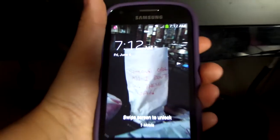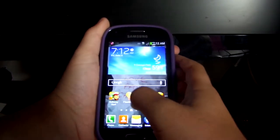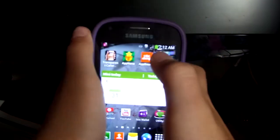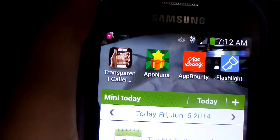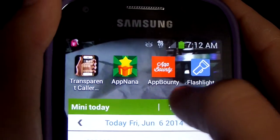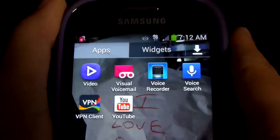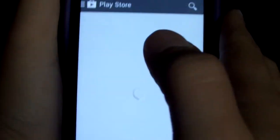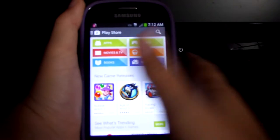Hey guys, this is Adam Boss. This isn't really an episode of any series — this is just how to get free gems in Clash of Clans. You can go to the App Store and get AppNana and AppBounty. They're totally free apps, and this is definitely how you will get free gems in Clash of Clans.